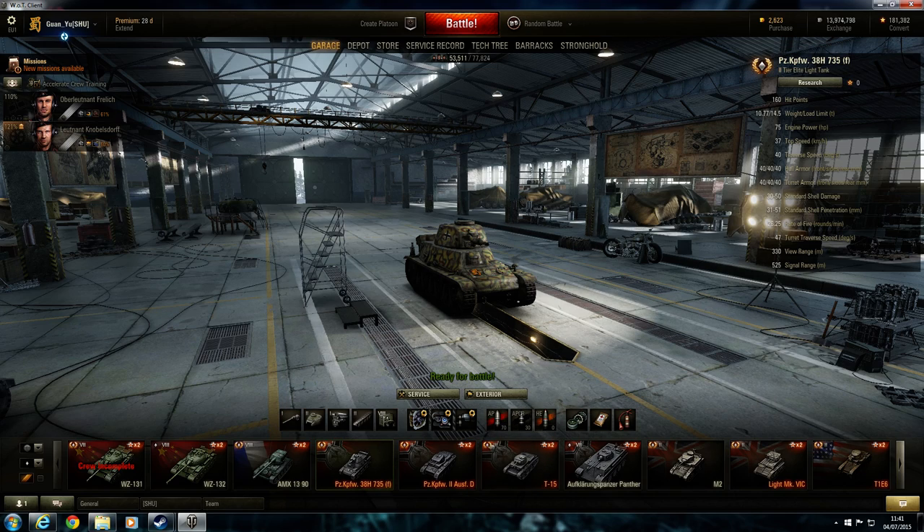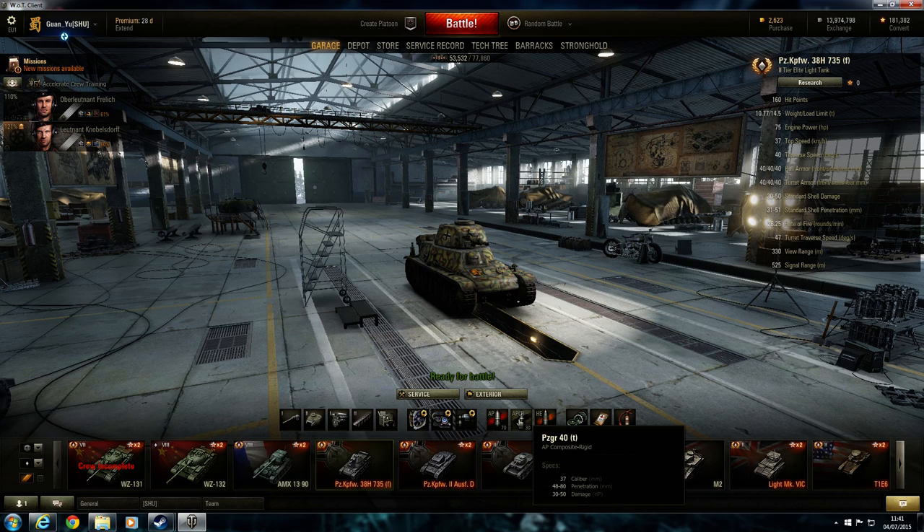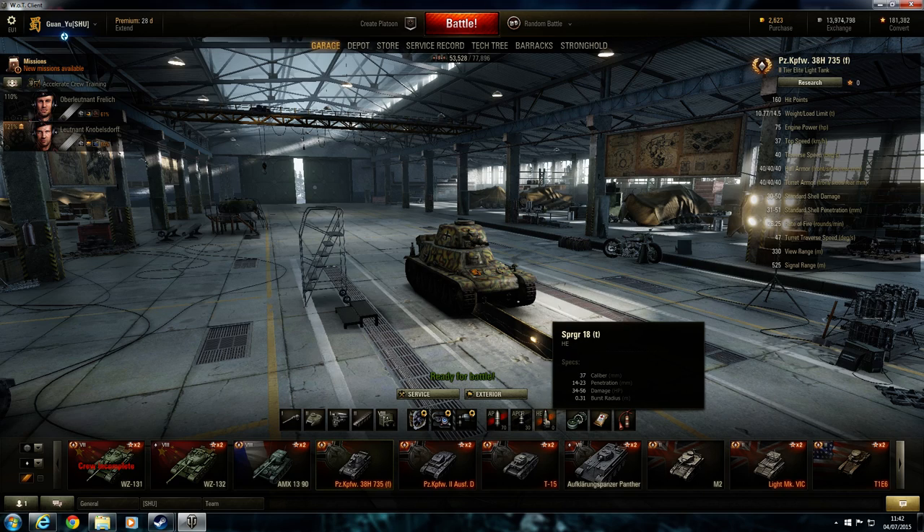Next up is your ammo. Your standard rounds are what I was mostly using. Premium shells cost a lot more but give a lot more penetration — still the same amount of damage as normal rounds, but much better penetration. So if you're against a heavily armored opponent, stick a couple of them in. HE rounds are very rarely used — they explode on impact and you'll get damage but not as much as armor-piercing. For armor-piercing you have to penetrate the tank to do damage, otherwise you get ricochets. HE won't ricochet and will do damage on pretty much every shot, but it'll probably be about half of what your standard rounds do.